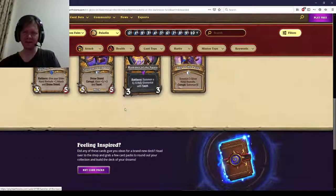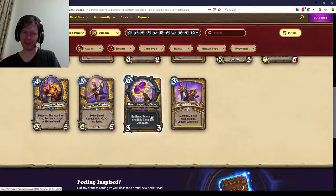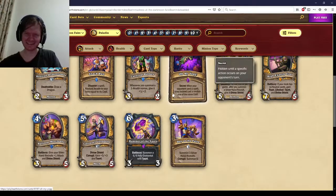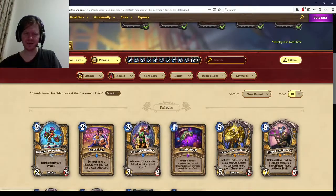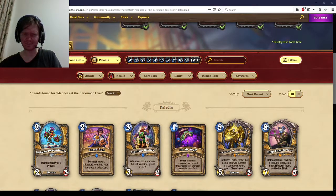So, overall, Paladin. Between Carousel Griffin and Hammer of Naru, those are going to form the backbone of Paladin. And then sometimes you're going to get Recruit Synergy. That's Paladin. Next one up is going to be Priest — see you guys then. Bye.